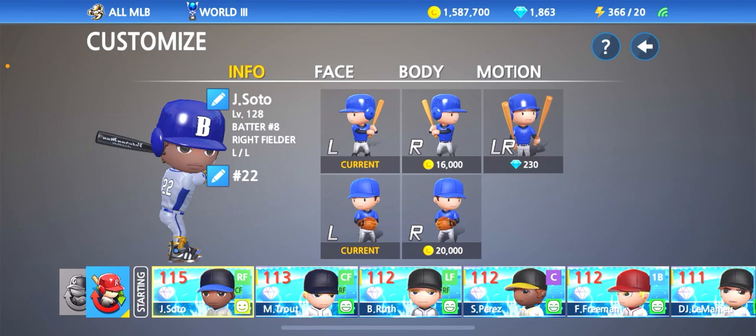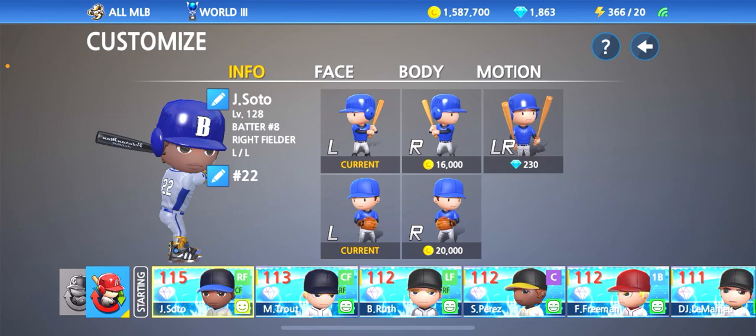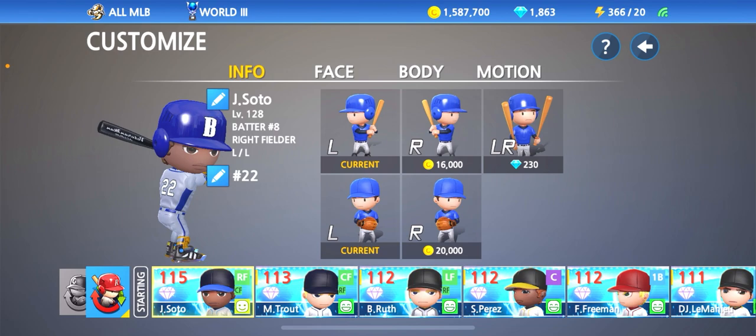In the update they did add some new bunting motions, and now you're able to switch from left to right-handed swinging at the plate if you are a switch hitter. Switch hitter does cost a bit of gems — switching to right-handed will be 16,000 coins, but making your batter a switch hitter is 230 gems, so it does cost quite a bit.